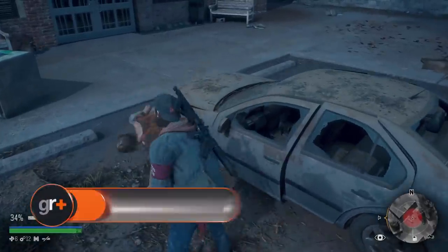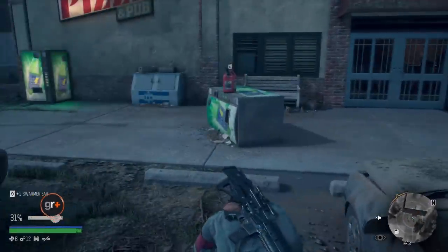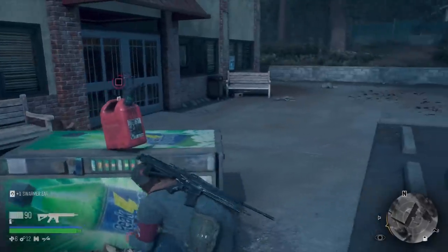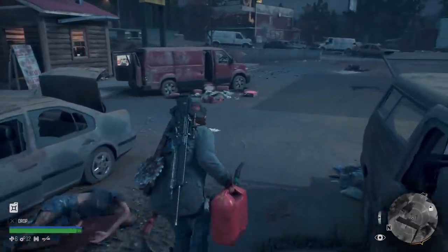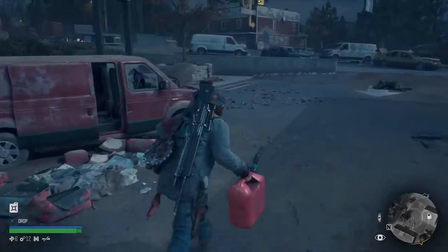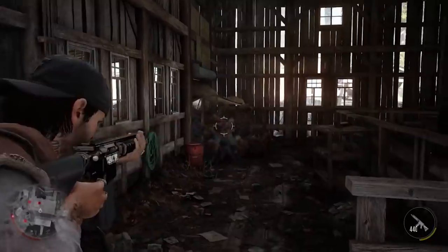Tip 4: Fuel cans are infinite and always respawn in the same spot. If you find yourself running low on fuel, search for a red fuel can. These will refuel you to 100%, and even better than that, when you leave the area and come back it'll have respawned in the same spot you found it. You can also place them near enemies and shoot it for a huge explosion.